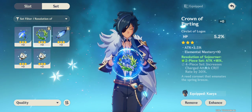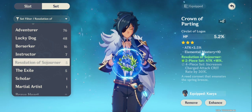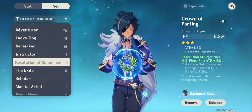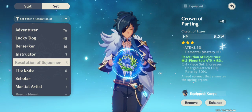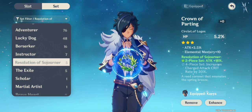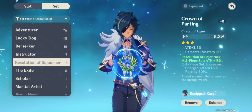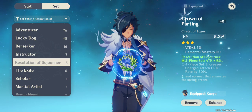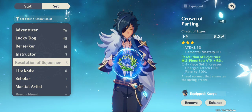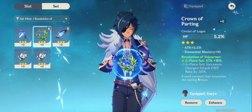Another good artifact set for DPS is Resolution of Sojourner: 2-piece gives Attack +18%, and 4-piece increases charged attack Critical Rate by 30%. So you get both a critical boost and an attack increase, making it great for high-damage burst builds.